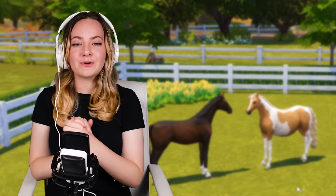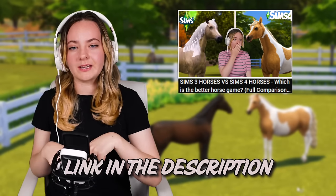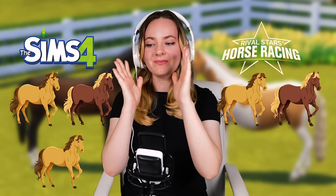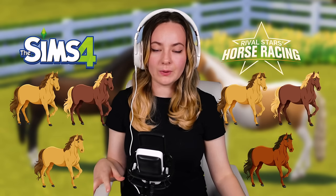In my video Sims 4 versus Sims 3 - which you can watch if you haven't already, it'll have popped up in a card or be linked below - I said that if you wanted realistic genetics and breeding you should play Rival Stars. That gave me an idea. What if I bred two horses in The Sims 4, they had a foal, then I went into Rival Stars and bred the same two horses, took the foal that they created in Rival Stars, and recreated it in Sims 4? That will essentially give us something as close to realistic genetics as we can get, and it should give us some interesting coats and patterns.